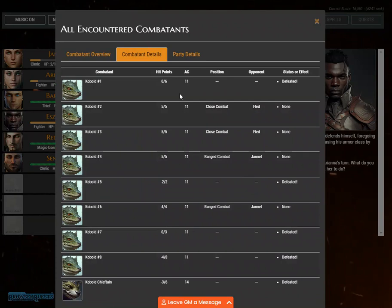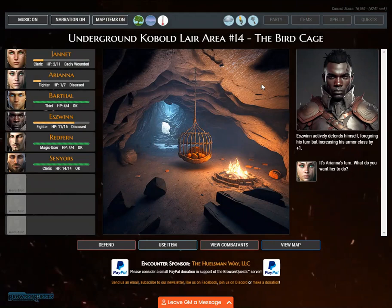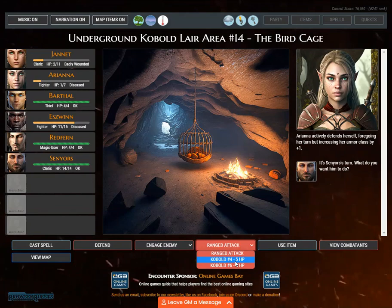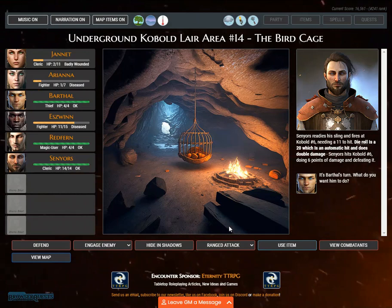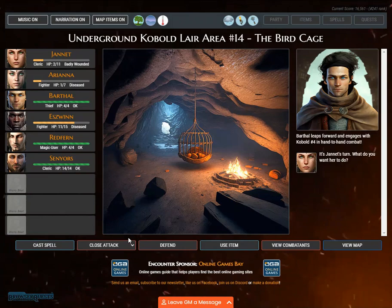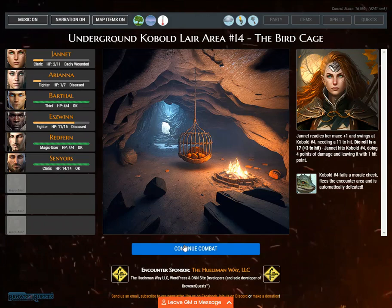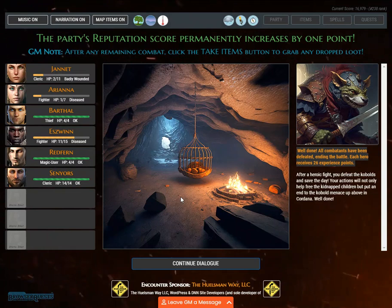Ariana actively defends herself, foregoing her turn but increasing her armor class by +1. Senayers readies his sling and fires at kobold number 6 — die roll is 20, an automatic hit doing double damage. Barthol leaps forward and engages kobold number 4. Janet readies her mace +1 and swings at kobold number 4, needing an 11 — die roll is 17. The party's reputation score permanently increases by 1 point. All combatants have been defeated, ending the battle. Each hero receives 26 experience points.